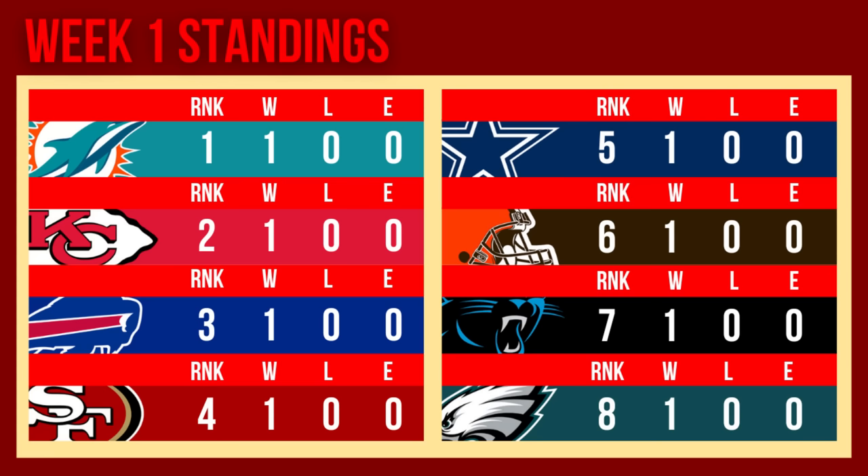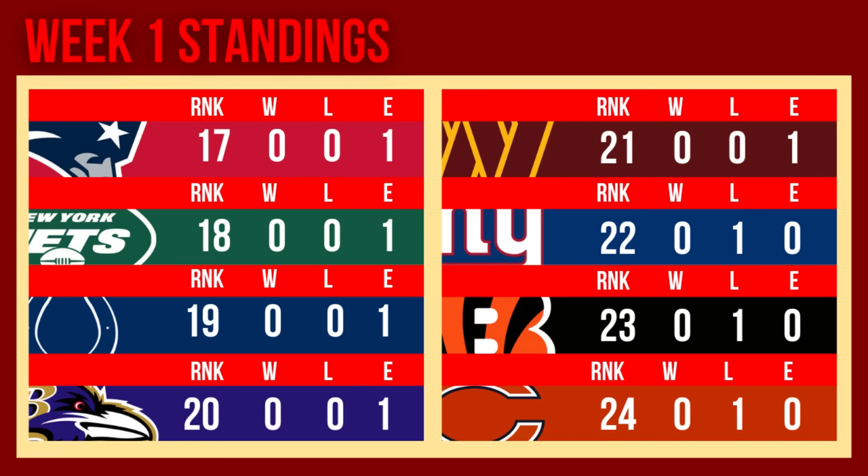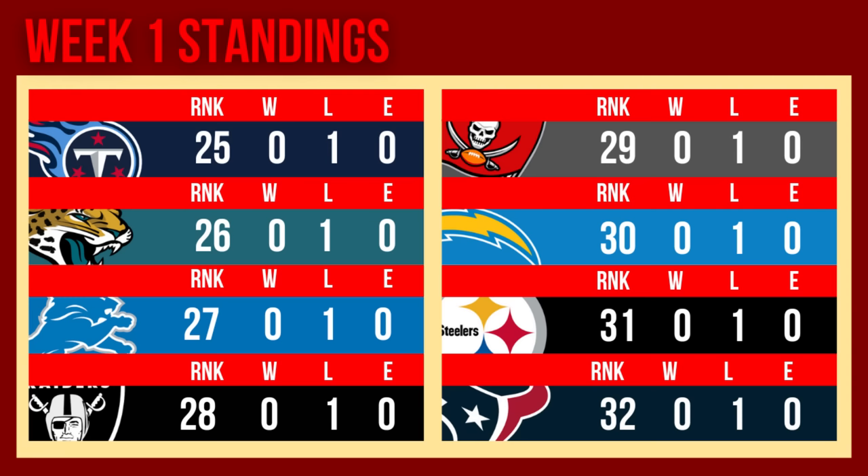I'll also update you on the weekly standings, shown at the end of each week. A lot of tiebreakers going on for all the 1-0 teams — the Dolphins at top right now. Some teams don't play a game every week, so it's going to be a little weird. Some teams only get an expansion. Getting to the bottom of the pack, some teams have losses. Here's the final page for week one standings — all these teams are 0-1.